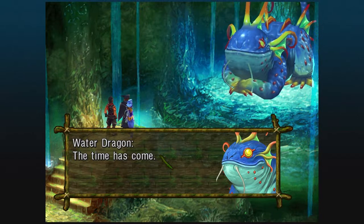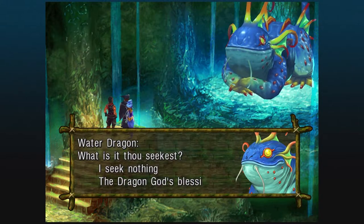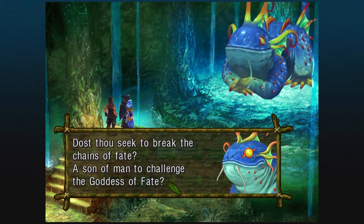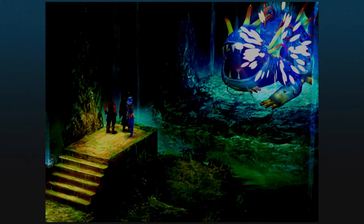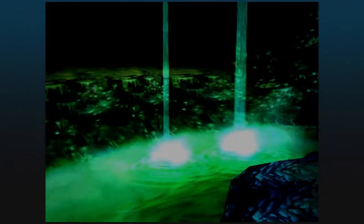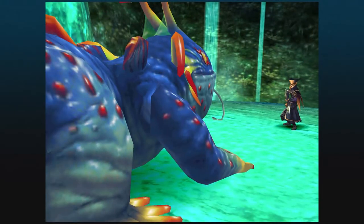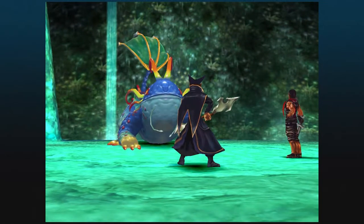Similar to the Earth Dragon, the Water Dragon is aware that the time has come. We always have to say the Dragon God's blessing - if you say nothing, then nothing happens. Once again, we are trying to break the chains of fate. Interesting that the Water Dragon, almost word for word, says the same things that the Earth Dragon does. But anyway, Water Dragon - 2,800 hit points, 10 action points. Blue and eight, obviously. Quite a simple strategy, this one.